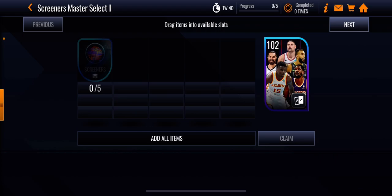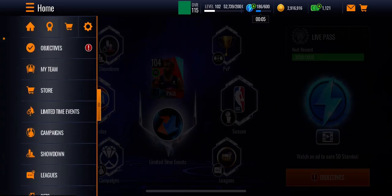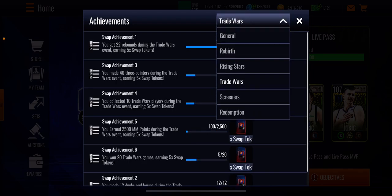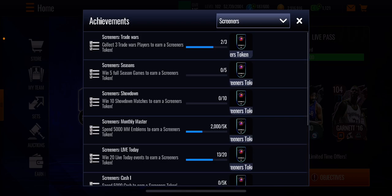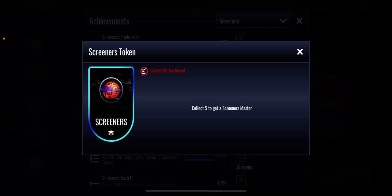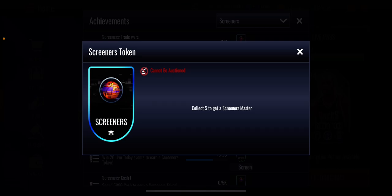You're probably thinking how do I get the screener's token? Basically, you go to the top left three bars, click on that, go to the second tab in the achievements menu, and then go all the way down to the Screeners section. So the way to get the five tokens: first, collect three Trade Wars players to earn a screener's token - that's from the main promo, so you have to play the main promo. Once you do that you'll get one token. Then win five full season games, which is very easy - you'll get another token. Then win ten showdown matches - takes a while but once you complete those you get another token.